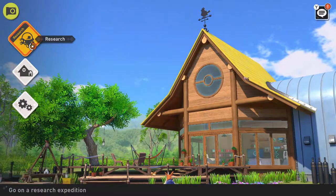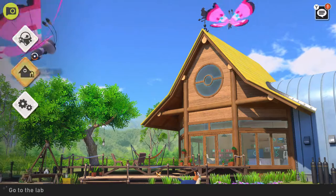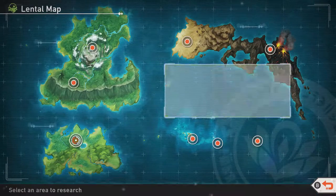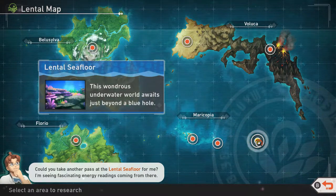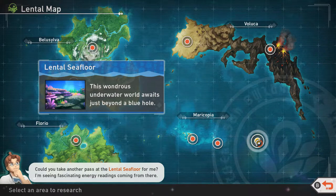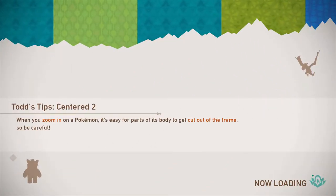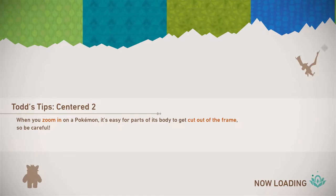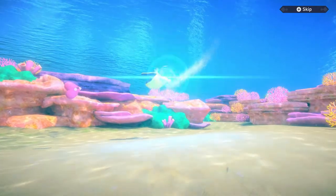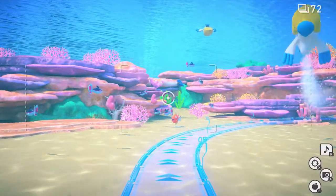Welcome back to Honey Let's Play! The professor right down here was saying we need to take a trip to the lentil sea floor so we can find a glowing crystal bloom, and I think if we do that it's going to open up a whole lot of other stuff for us. Last time we unlocked the Milotic - the Illumina Milotic - and the elsewhere forest level. That was super super fun.